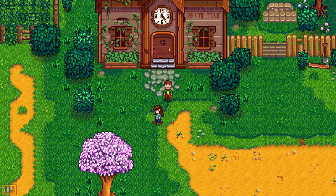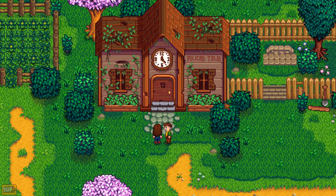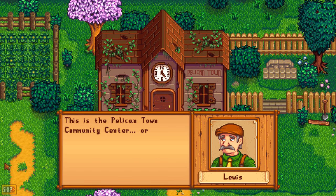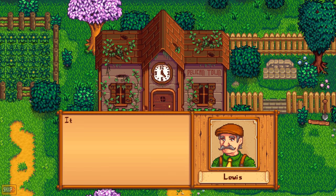But Lewis wants to talk to us instead. So let's see what he wants. Hi, Lewis! What are you doing here? This is the community center, I think. What an eyesore — all these holes in the roof, must be terrible in there. This is the Pelican Town Community Center, or what's left of it anyway. Even the clock is broken.